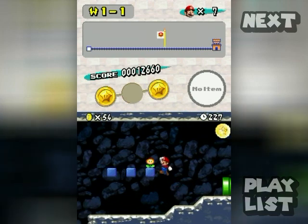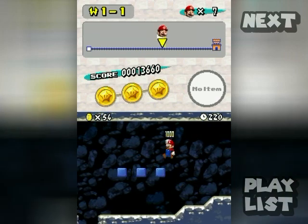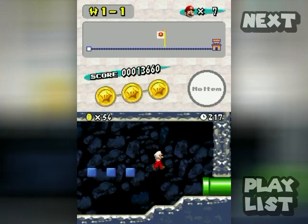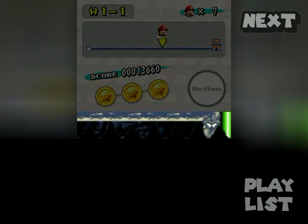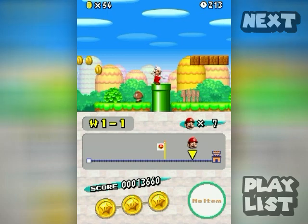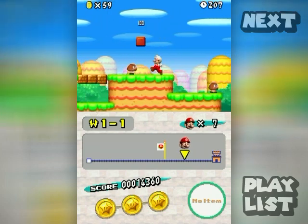Anyway, there's the last star coin and this power-up in the box here is a fire flower. Now we've got an extra use for the Y button — we can shoot fireballs, which kill most things in the game with one hit. Now let's go back a little bit to see what we missed when we were destroying everything as Mega Mario.